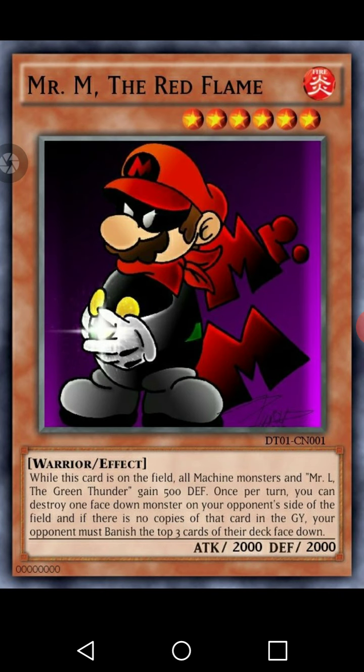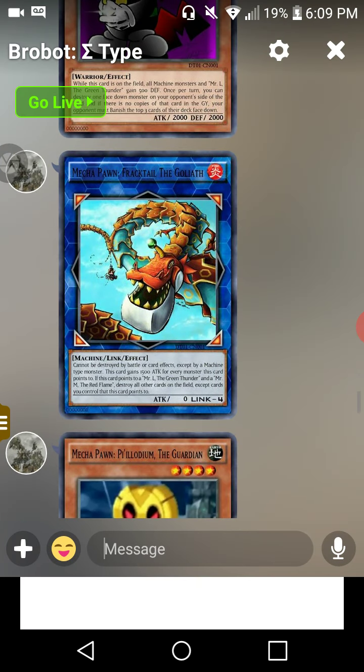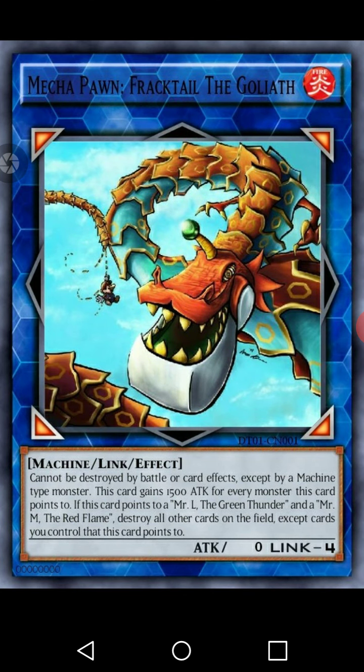Then we have Mr. M the Red Flame, a level six Fire Warrior effect monster with 2,000 attack and 2,000 defense. While this card is on the field, all machine monsters and Mr. L the Green Thunder gain 500 defense. Once per turn, you can destroy one face-down monster on your opponent's side of the field, and if there is no copy, your opponent must banish the top three cards of their deck face down.